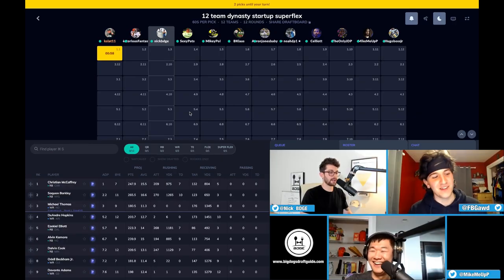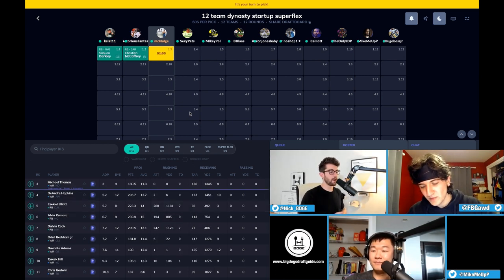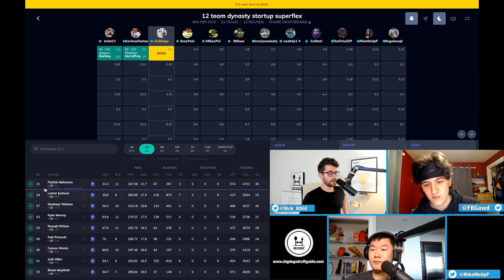All right, we are on the clock. The other eight members in this draft are from our Discord channel. They left me my pick of quarterbacks on the board. We set it up as super flex — they know it's super flex.